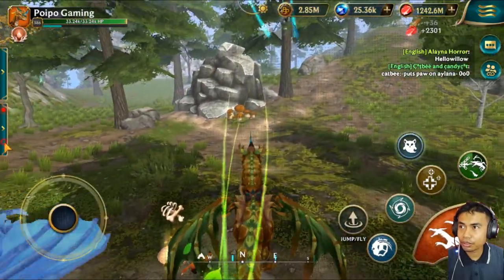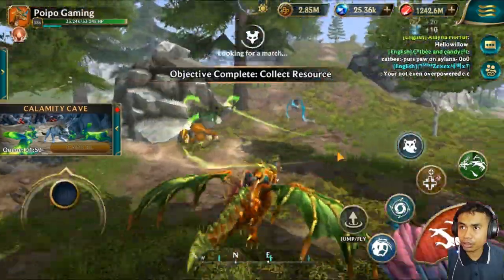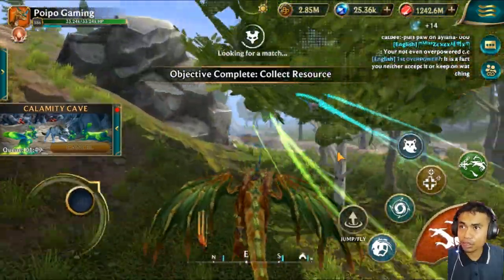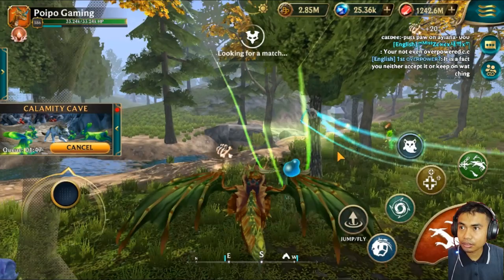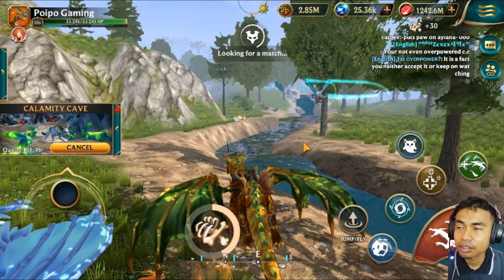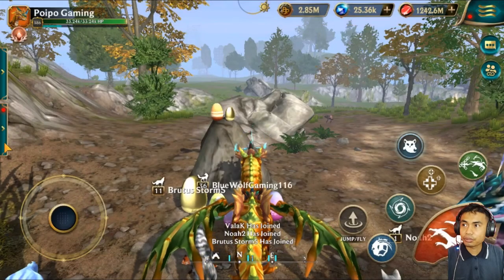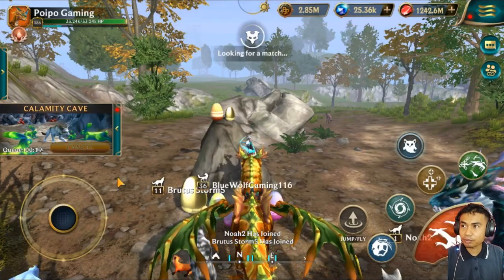We can join the world event - the calamity play, collecting resources. It's freezing, it's not loading. I don't know what's happened here, Wolf Tails seems to always freeze. Let's quickly join the world event, we still have 20 seconds.